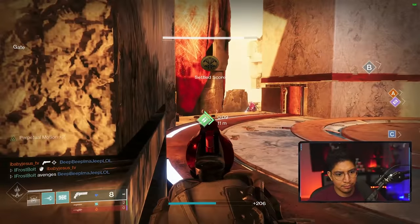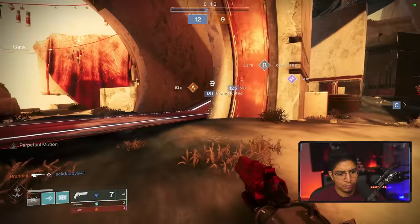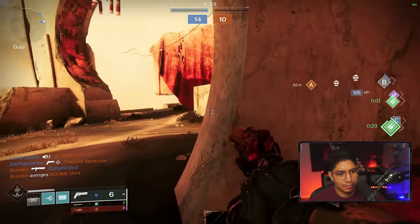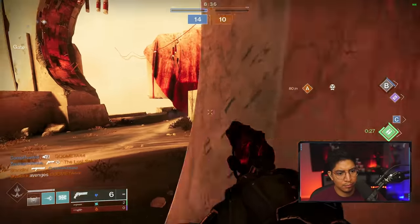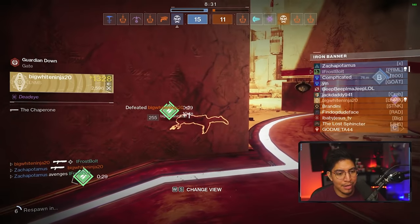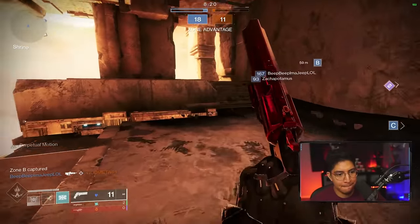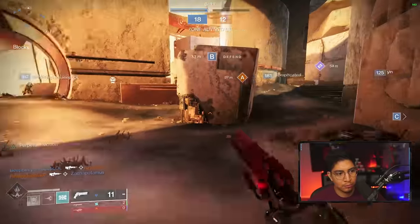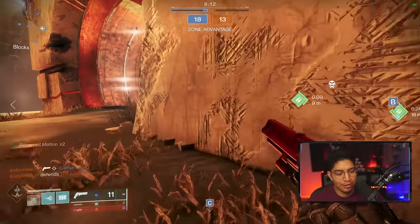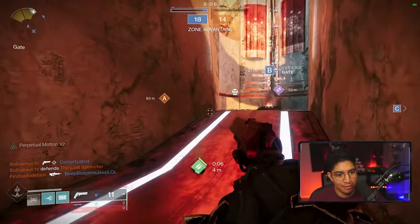Huge nade. There's a player around B. Good shots. He just chaperoned me, damn. That's good, we got B. The distance seems so much further if I do it on the ground compared to in air — it's kinda weird.